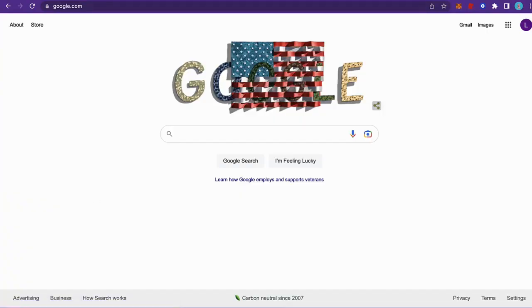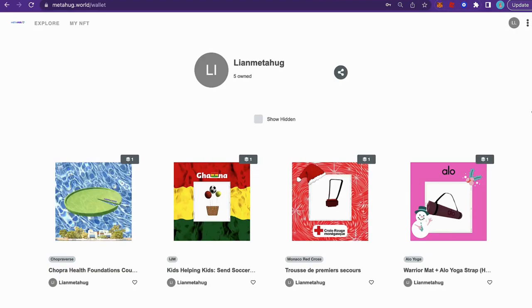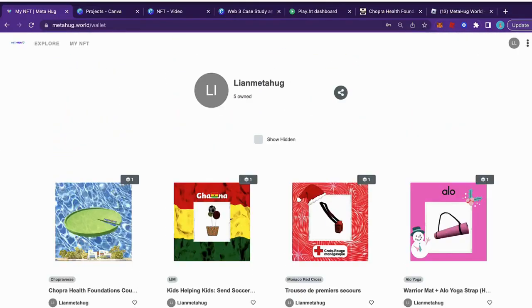In the real world, we have an NFT marketplace at www.metahub.world that mimics the one in the game. Here to the left is the one in the game and the one to the right is in real life. Players can receive rewards in the physical world.